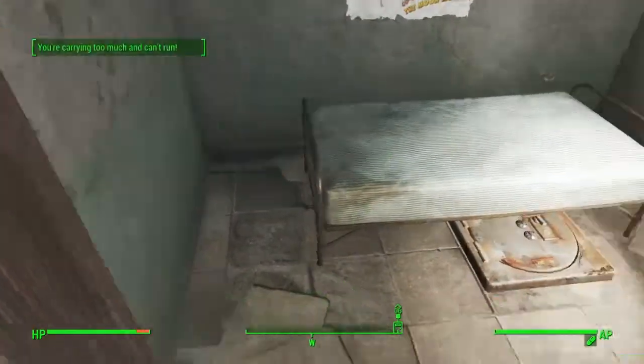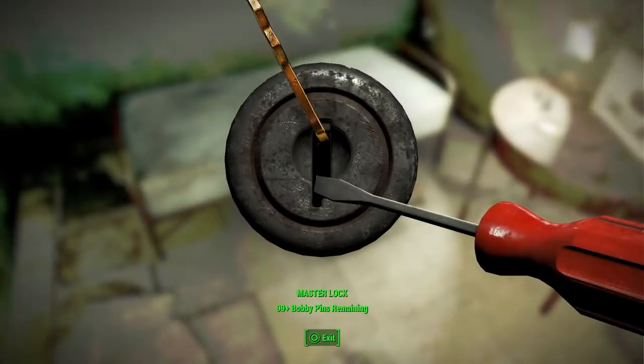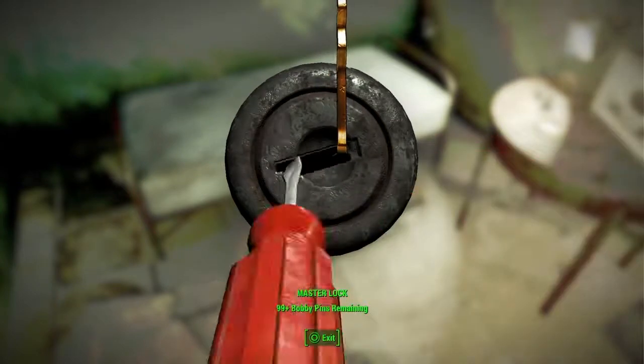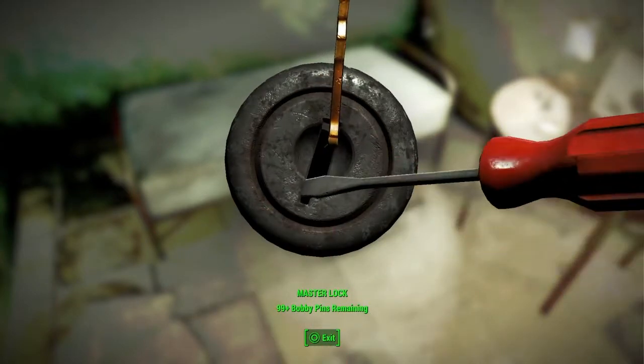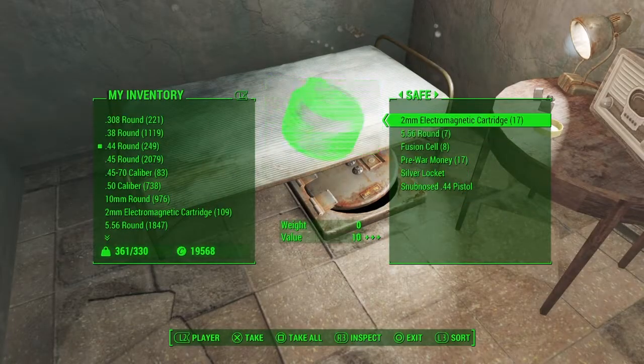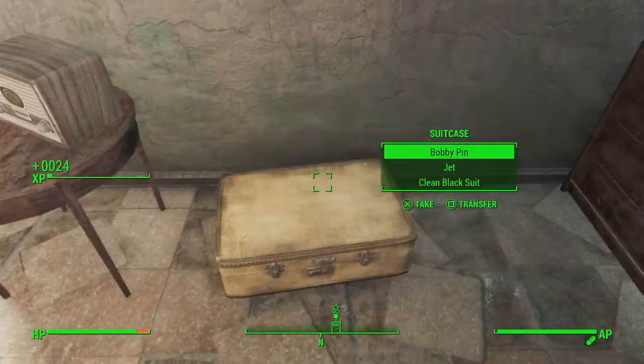And again, another Fat Man. I'm carrying too much to be able to move. I'm also going to unlock this safe. Got it - and some more rounds in here. Also a silver locket and a snub-nose .44.